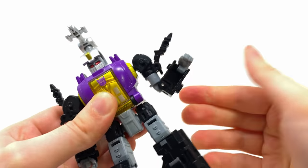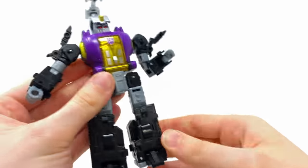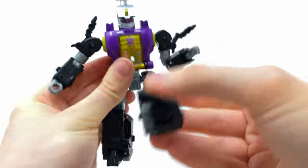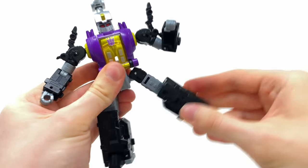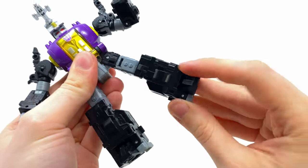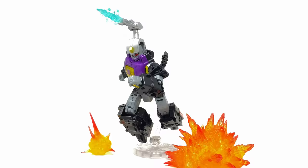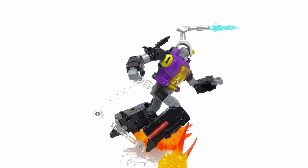We get a 90-degree bend at the elbow. Unfortunately no wrist rotation, but we do get a very nice waist joint. The hips can kick forwards a good distance, which is fantastic, as well as backwards and out to the sides. We get a thigh swivel, a 90-degree bend packed into the knee, and then finally the classic War for Cybertron/Legacy ankle pivot.